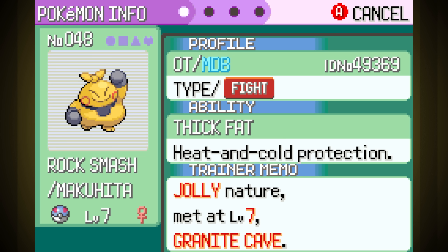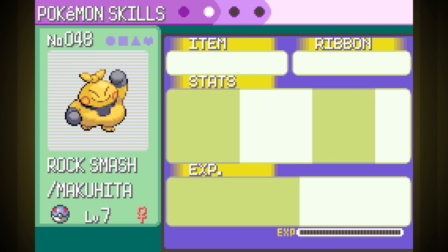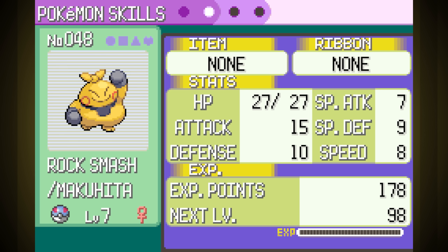After the gym, I go straight to the Granite Cave. We do get the HM for Flash here, and it's a decent move, but really I'm here to catch Makahita. I can't use Makahita now since he can't learn Cut, but I'm only one rival fight away from getting the Rock Smash HM. The move sucks, but Makahita gets pretty strong, so in the long run this'll probably be a good choice. Jolly Nature is less special attack and more speed, so not bad.